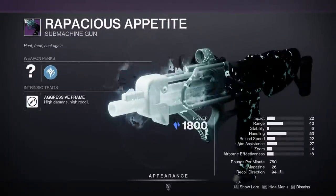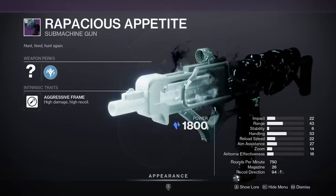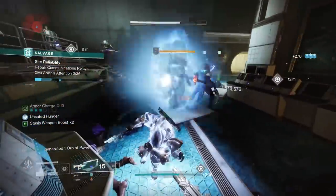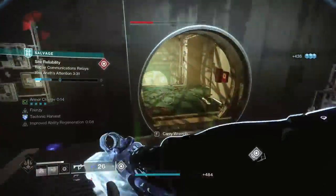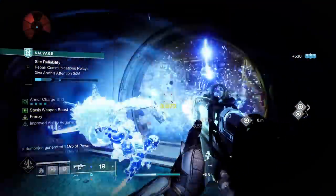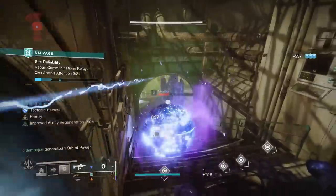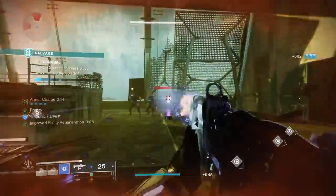Rapacious Appetite. This SMG is modeled after the Bug Out Bag Reckoning SMG and comes to us as a Stasis Aggressive Frame. Out of all the weapons in this set, this is probably a top 2 for me, and although the weapon is far from perfect, I'd still say it's definitely more worth your time than the Stasis Aggressive Frame that we got back in Plunder. I decided to give this weapon a spin using my old Hoarfrost Titan build from a few seasons back, now that we have the new Elemental Charge mod added with Season 21, and I honestly had a blast using this thing.